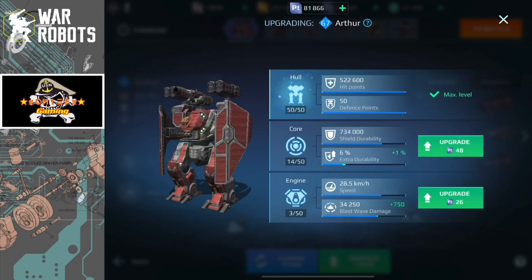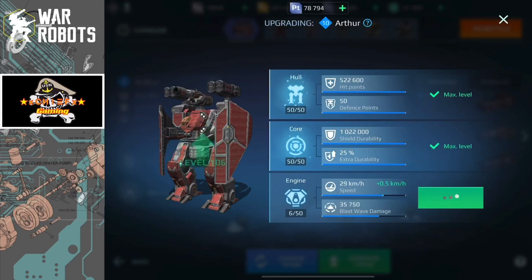The core ability for the Arthur alternates with each level, increasing the shield durability and then bonus durability for the robot and the shield itself. You will end up with well over a million total durability for both shields combined — and thanks to Green Apple for testing and posting that. At max level, it also gives an additional 25% durability.